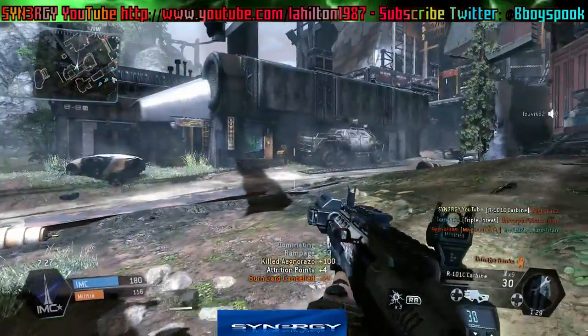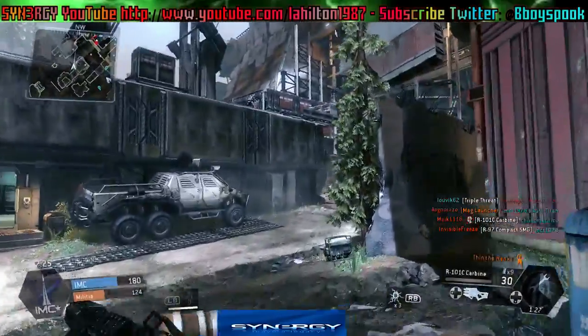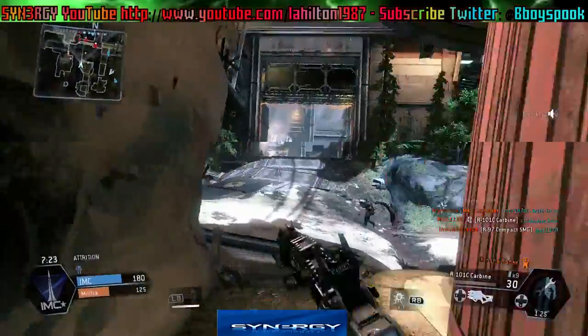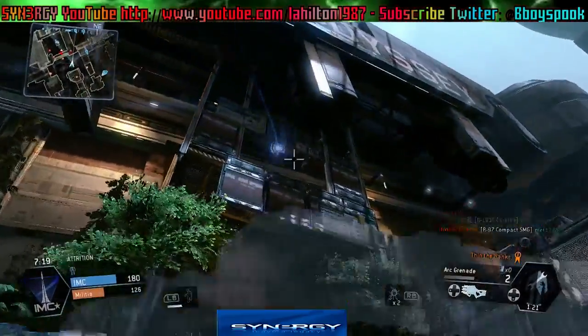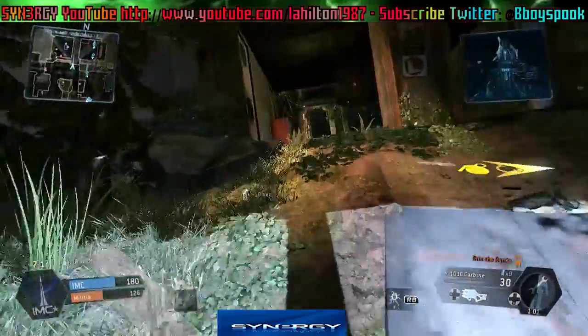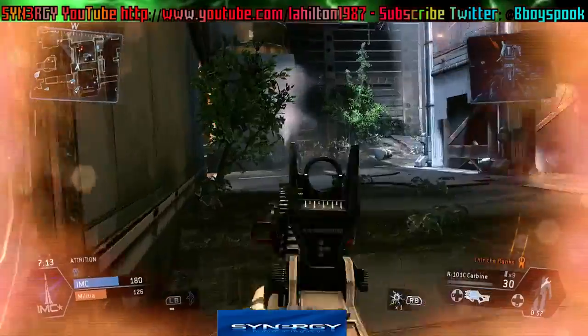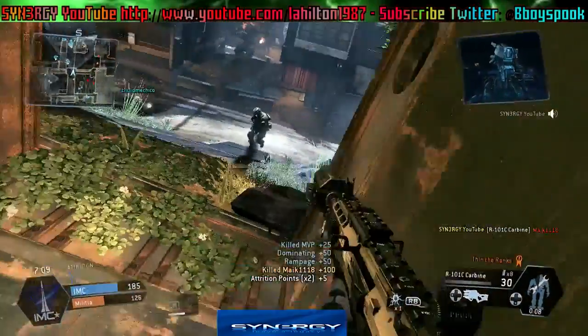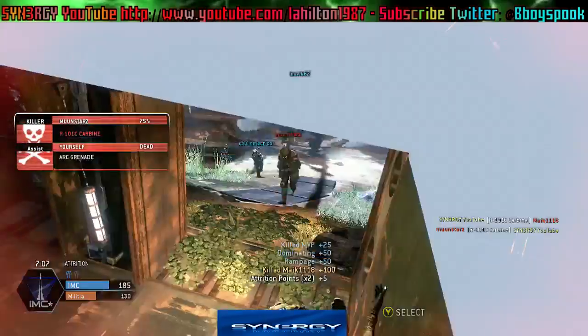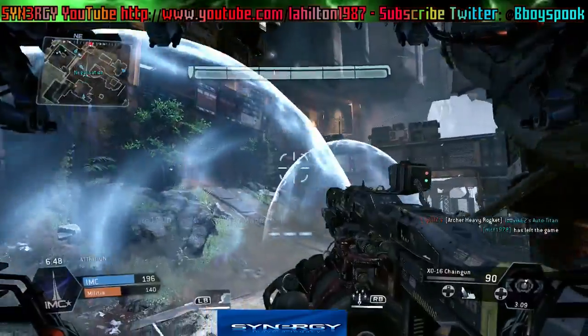God knows what he was doing though, because there's no grunts, no Specters whatsoever around here. This is how I die guys — I'm arc grenaded, I take this kill here, and as I take that kill I turn around and get taken out. Yeah, I get taken out pretty cleanly though.